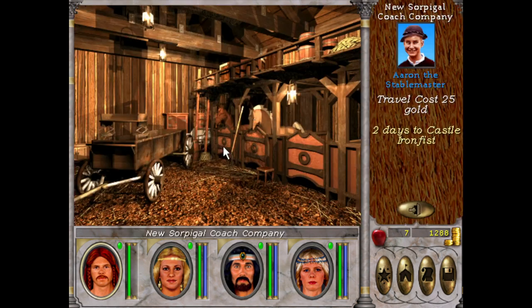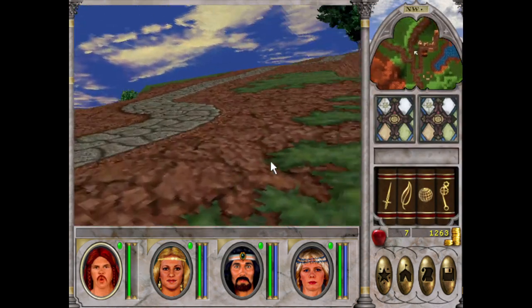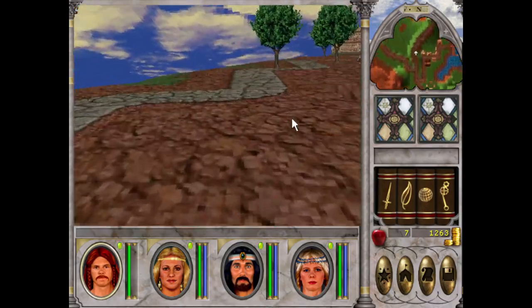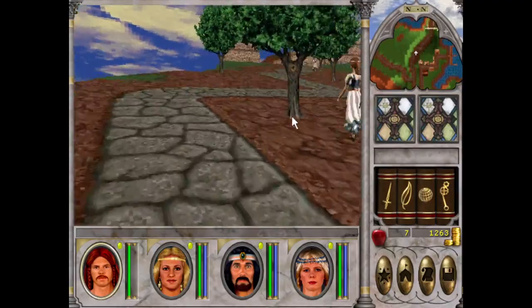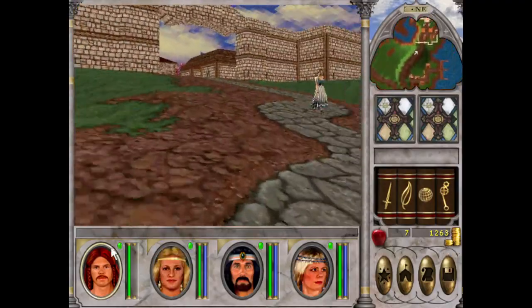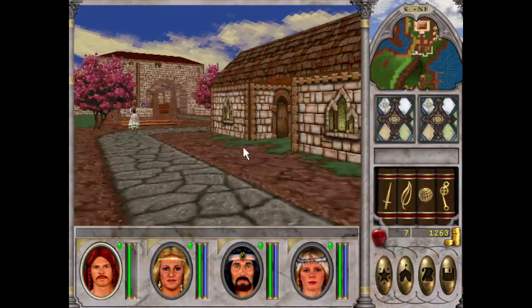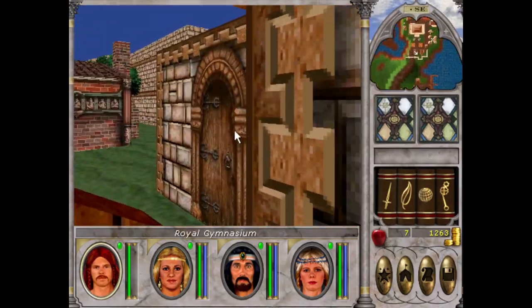Straight up, you want to go to the Coach. No one's got Merchant, so Merchant reduces the travel cost as well — at the moment it's 25. Once you get your Merchant skill up, we'll go down to like 20, 18, 16. We'll go to Castle Ironfist. It's very important to do the quest for two reasons: pretty sure we get 5,000 gold, which will be crucial, and we'll level up to level 3. We'll visit the trainer here as well.